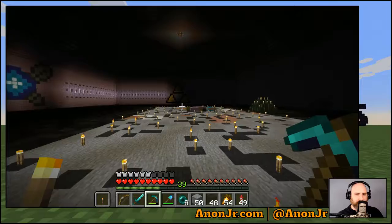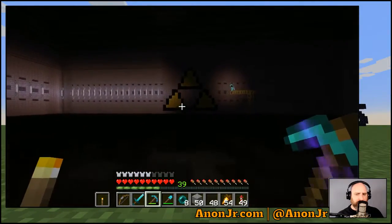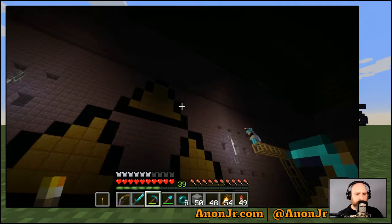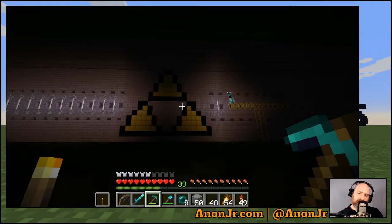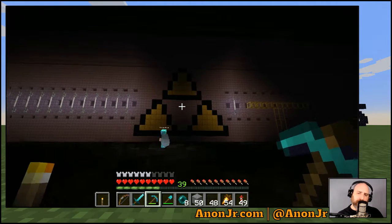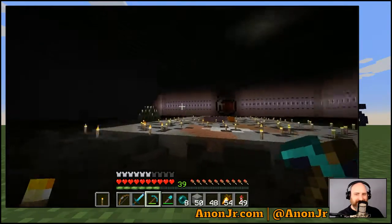And the same thing for the triforce — although I wonder if you put a glowstone behind yellow glass on maybe each point of each triangle in the triforce, that might give it a bit of a glow. Is it still going to give it that sheen that the gold blocks are giving it? Because that's the whole point of using gold blocks instead of concrete.